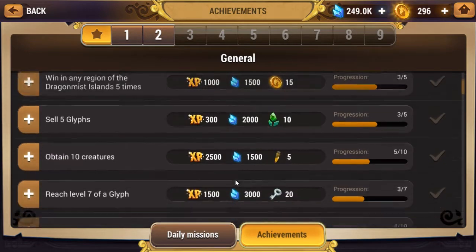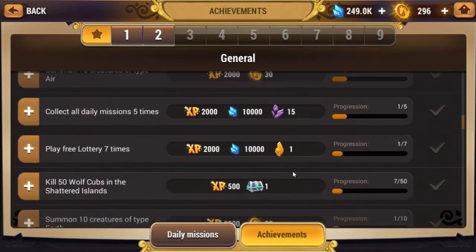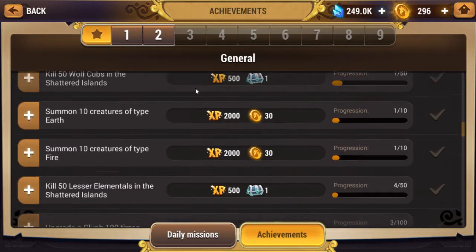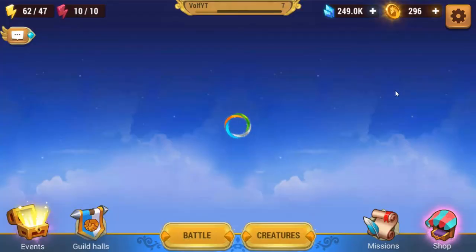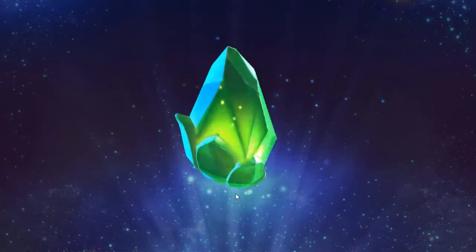You do have all of these achievements that give you a whole bunch of rewards. And as you level up, you also get these soul stones, which are pretty much used to summon — which we're going to do right now, then I'll get into the gameplay for you guys.